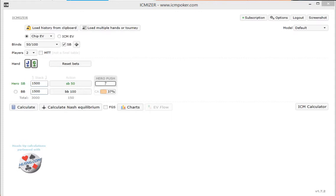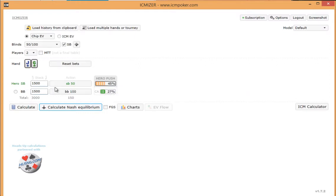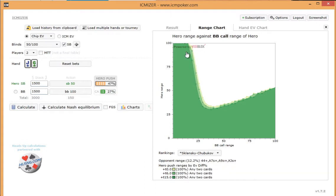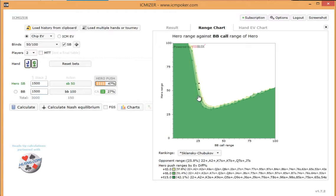Next, I want to take a look at some other charts we can utilize. I've put the hero back in the small blind with 15 bigs. I'm going to click the calculate Nash equilibrium button to give us our ranges — this gives our hero the pushing range and our villain the calling range of the Nash equilibrium. We jump over to the range chart, which shows how our range plays against his range, and we can move along the line to see different ranges. On the left side we have our hero range, and we can see that if the villain is calling less than about 19% of the time at 15 bigs, we can profitably shove almost any two cards. However, as his calling range widens, it becomes less profitable.